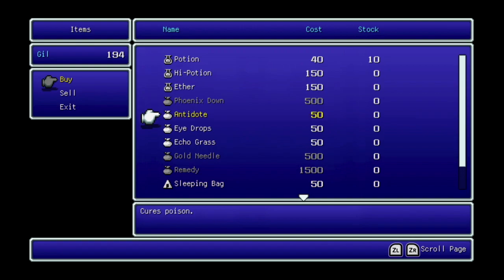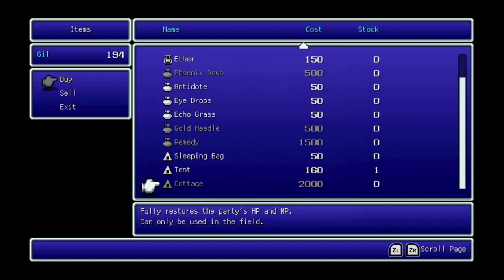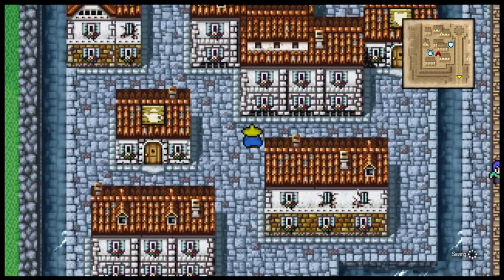Antidotes cure Poison — they were in the NES version and they're fantastic. Eye Drops cure Darkness, Echo Grass cures Silence, Gold Needles cure Stone (Petrification), and Remedies cure everything except Stone and KO. Sleeping Bags restore a little HP in the field. Tents are better than Sleeping Bags and only a little more expensive. Cottages fully restore HP and MP for the entire party. Items are just so good in this version of the game.